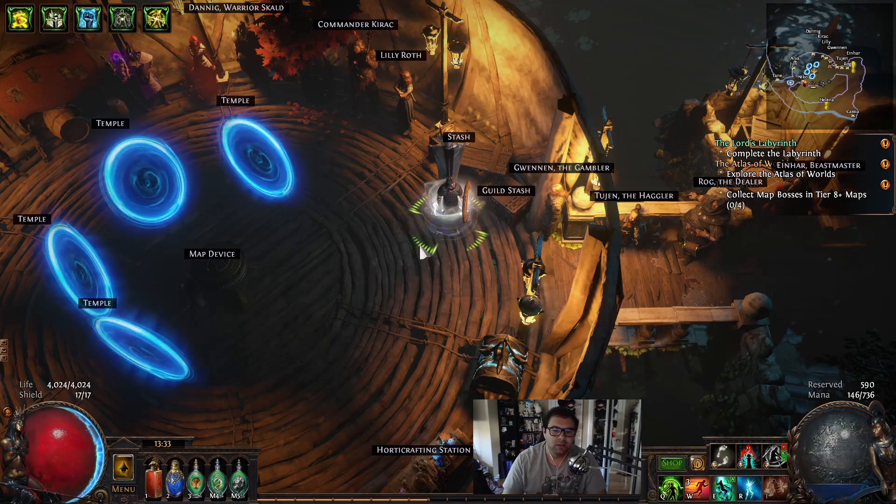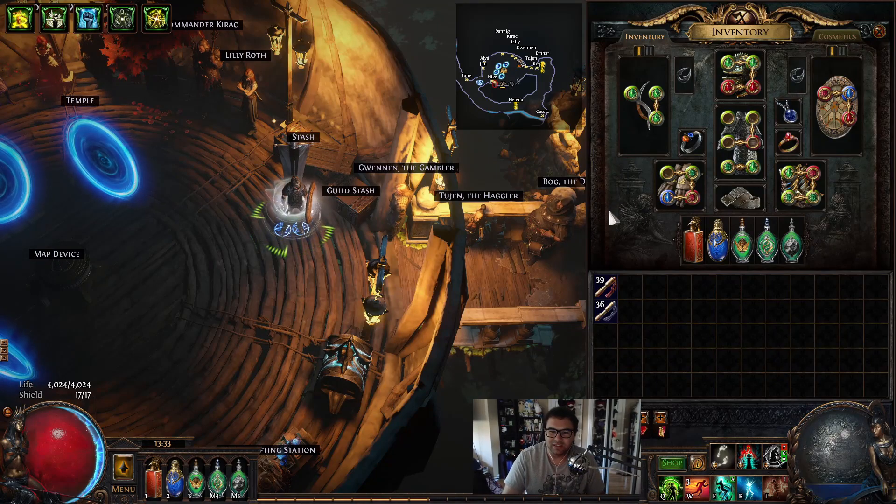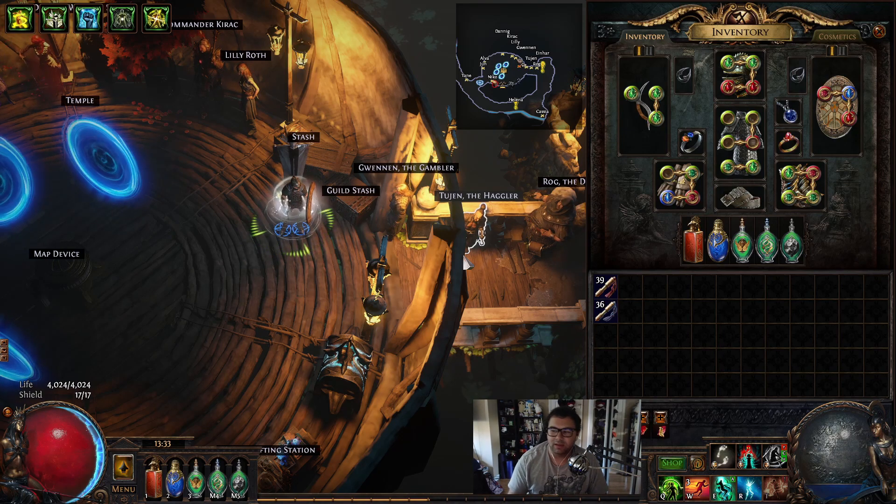All the gameplay you're seeing is still on a four-link. I'm running yellow maps — T8s and T9s — and killing those on a four-link is pretty great. On a five-link I'm confident I can push into red maps, which is awesome. Hope you guys are enjoying the build and I'll see you in the next video.